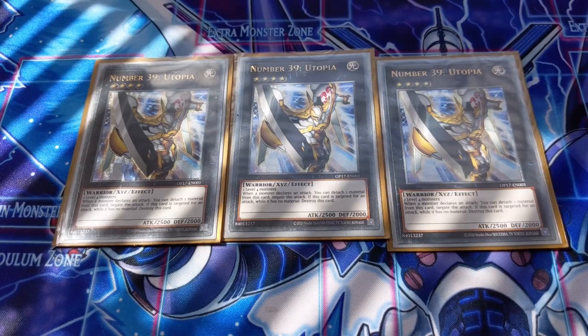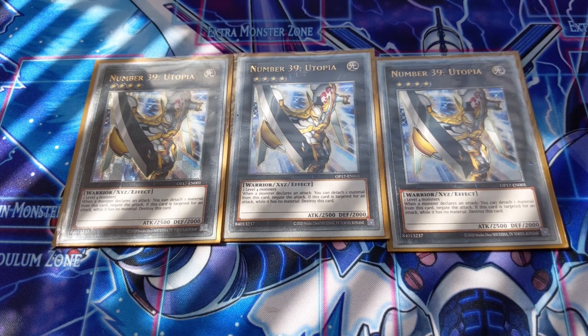The ace monster of the extra deck is Number 39 Utopia — your card that you'll be summoning most of the time on turn one. It's a mandatory three-of in Sisters of Utopia. Not much more needs to be said about it.